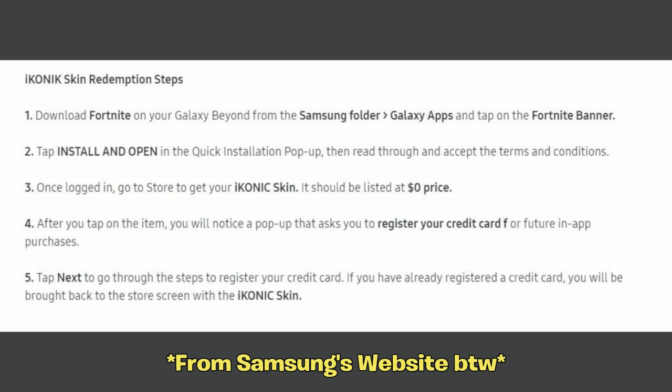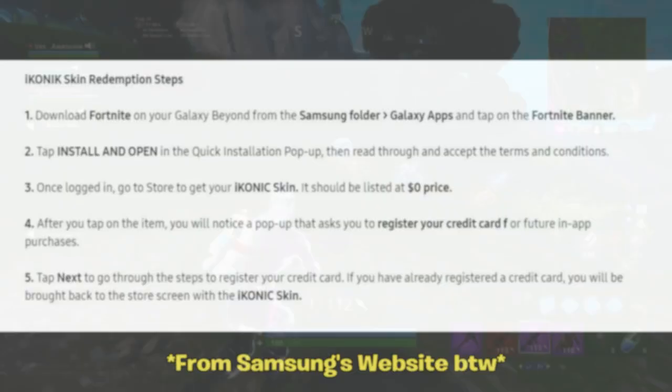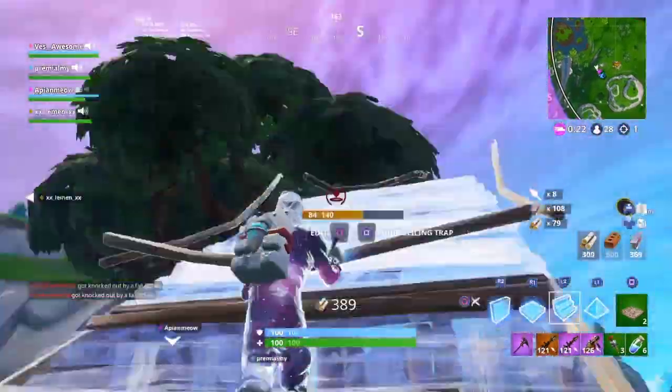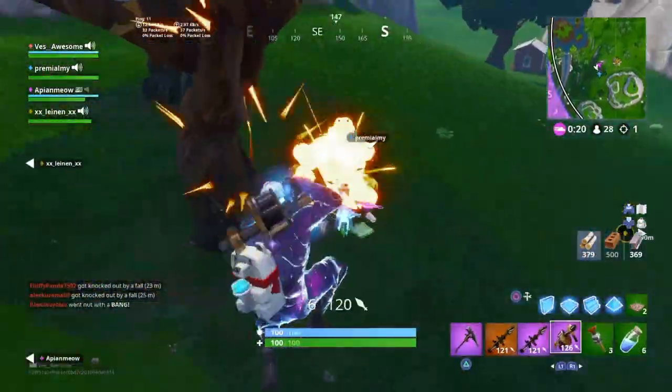After you tap on the item, you will notice a pop-up that asks you to register your credit card for future in-app purchases. Step five, the last step: tap next to go through the steps to register your credit card. If you already registered a credit card, you will be brought back to the item screen with the iconic skin. So by looking at these steps, you can obviously tell you have to put a credit card on the phone in order to get the iconic skin.